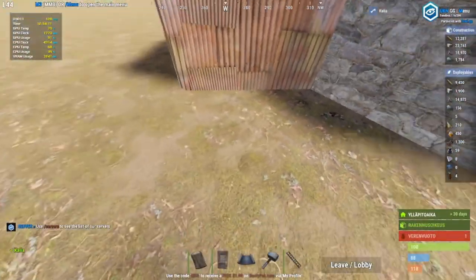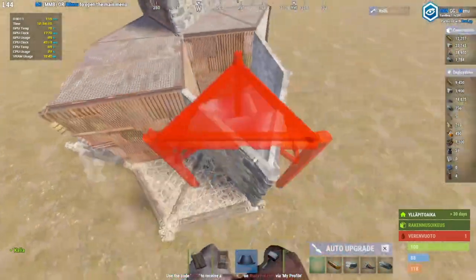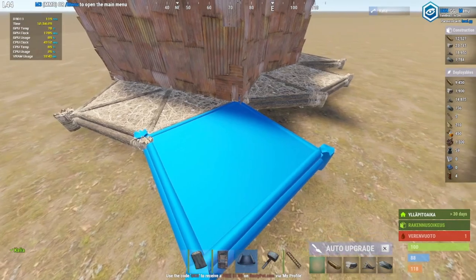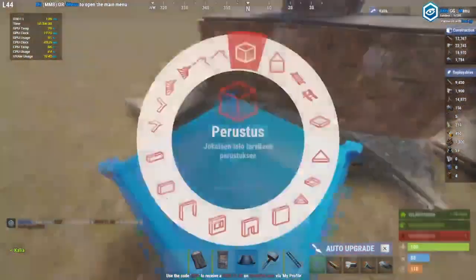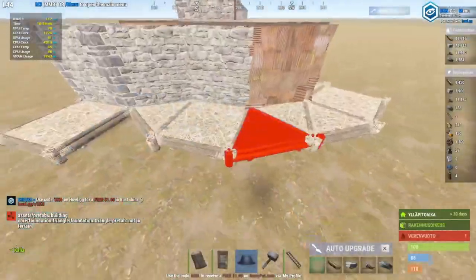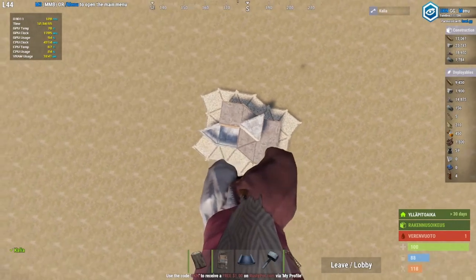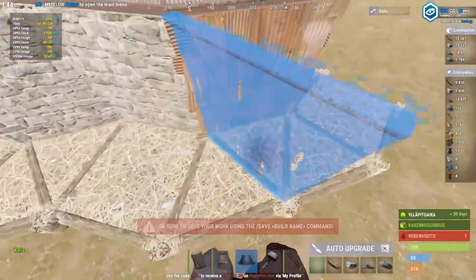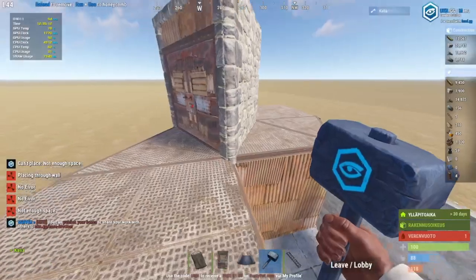Now we build the honeycombing of the base. It's simple — we just add triangles to the two by ones like this, then normal foundations, and fill in the gaps with triangles. This is pretty much the foundation design we're looking for. From this point it's easy to build the honeycombing — everyone knows honeycombing. I'm just showing the core here; you can fill in the outside yourself.